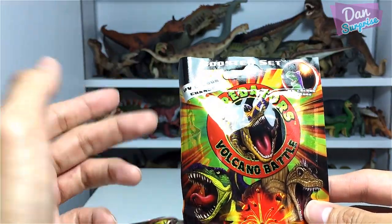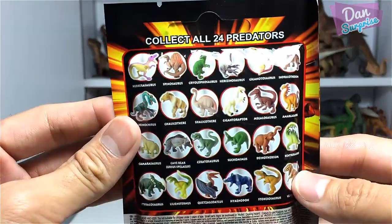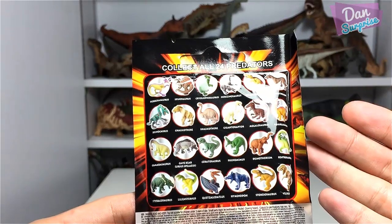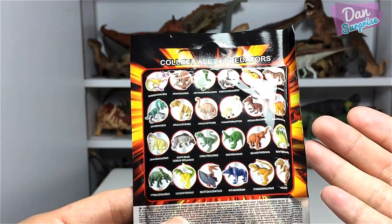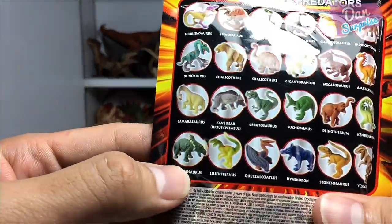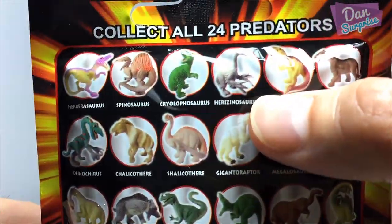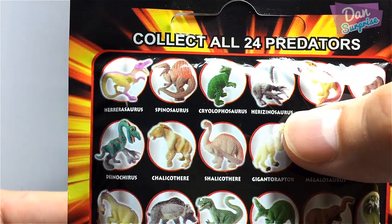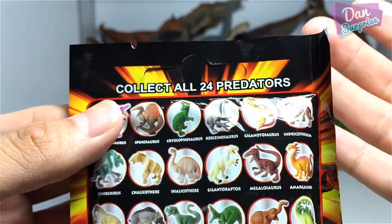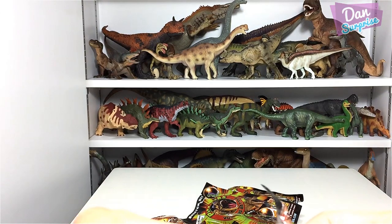The first pack says 'Booster Set UV Color Change, Predator Volcano Battle,' and at the back you can see all different predators. I suppose they are all carnivorous dinosaurs, but that's weird - there is a Styracosaurus right over here. And what is this 'Hairy Xenosaurus'? I have never heard of this dinosaur.